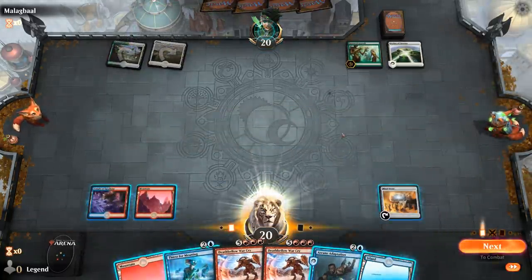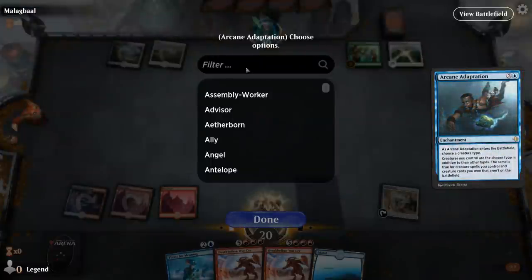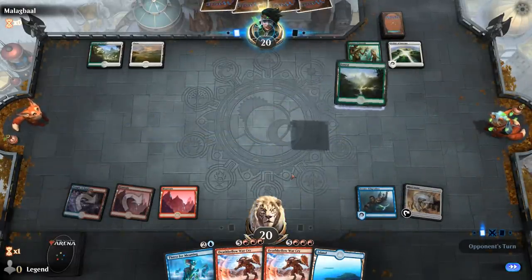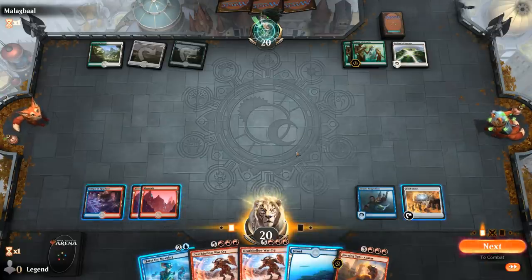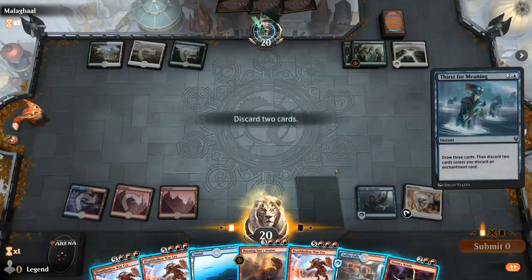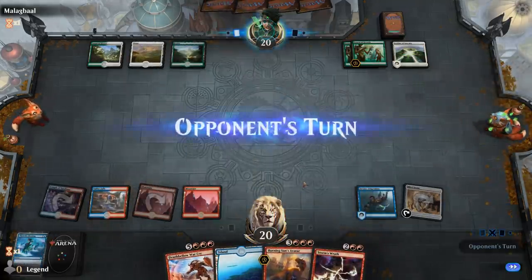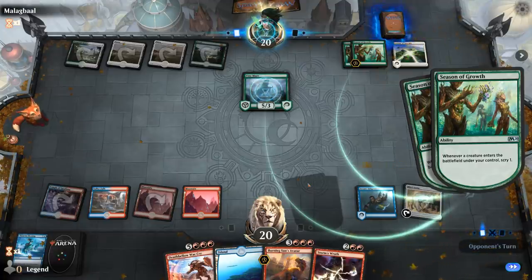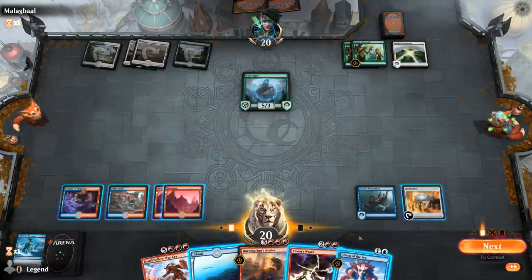Looks like a green-white enchanter deck. We need Ironcrag Feat for the win — otherwise we'll have to go digging with Thirst. We have five mana, so next turn six we could just hardcast Burning Sun's Avatar, or cast Storm's Wrath to deal with threats. It's a Hexproof deck, so we can go Omen plus Wrath — seems good.